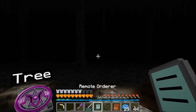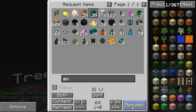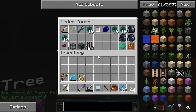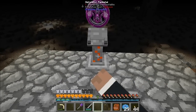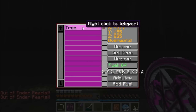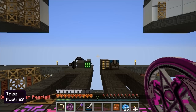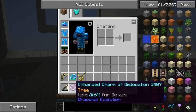I'll grab my remote order, grab some ender pails - 64 of them please. So we've got 64 ender pails straight into the bag, love that. I'm going to grab this guy and open him up - shift right click - and add a lot of fuel. I can shift click, wonderful. I've now got 64 teleports in this, and right-clicking I can teleport to the tree.